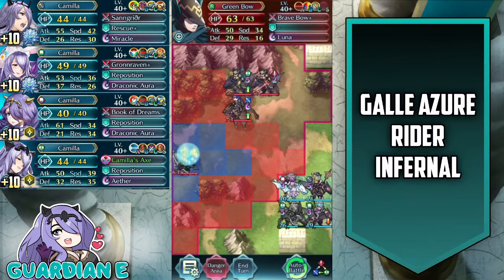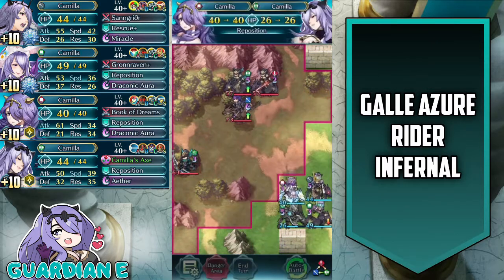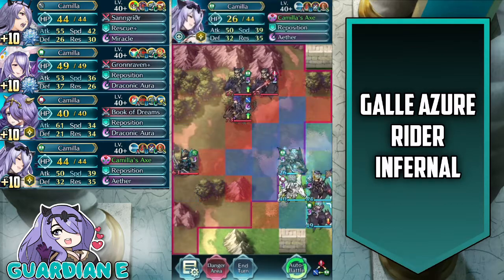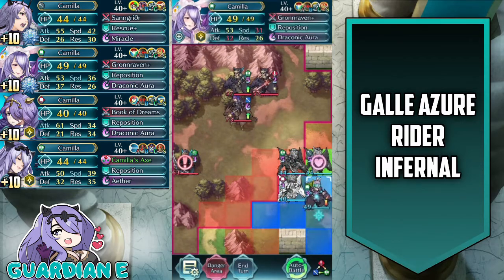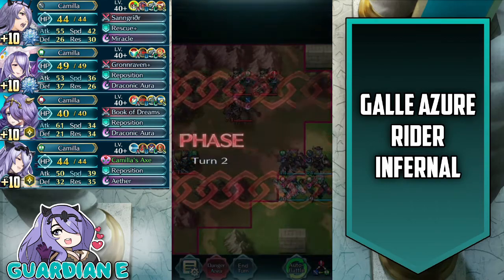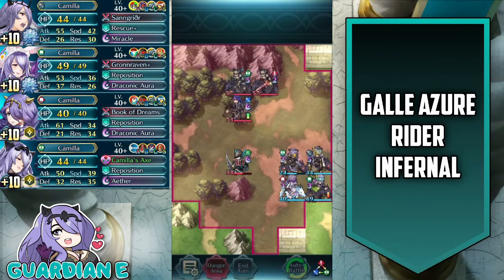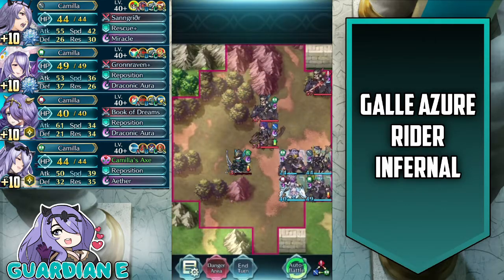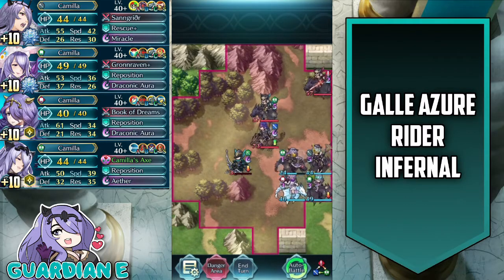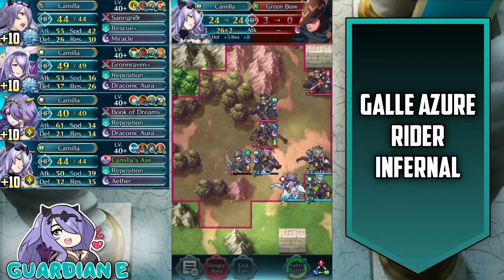On the next turn, we want to take out the Green Bow as well, and we're positioned to do that. We use Adrift Camilla to reposition Vanilla Camilla into the danger zone so she can enemy phase the Green Bow user, top off her health with Brave Camilla, and situate everyone behind Vanilla Camilla to provide all the buffs she needs. She tanks it just fine and doubles back. She doesn't quite get the kill — just shy of kill range — but that's totally okay. So we just finish off the Green Bow on player phase.